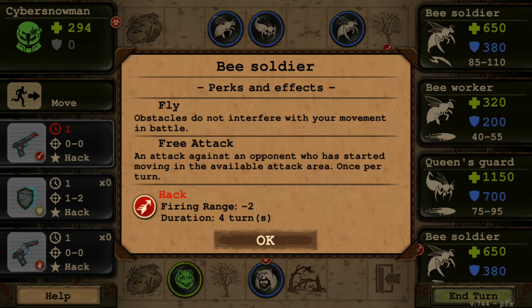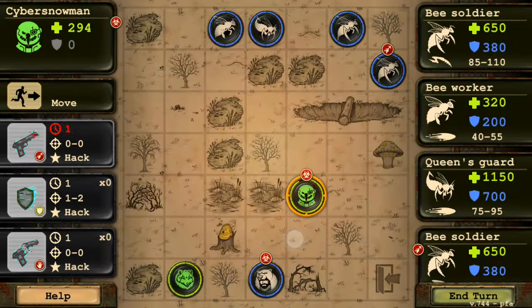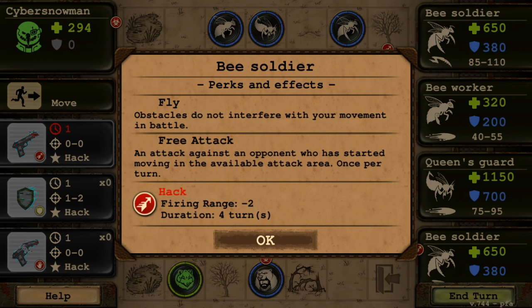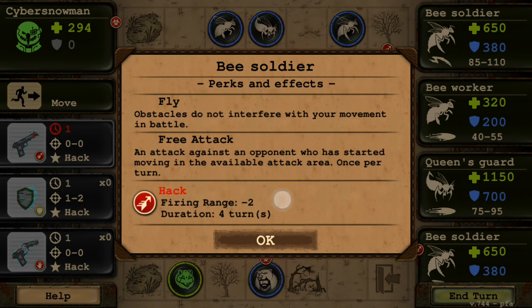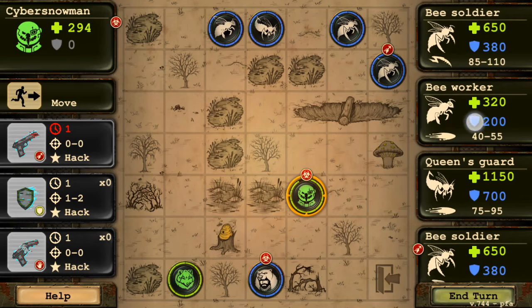The first hack will reduce the firing range by minus two for four turns - that is actually insane. The question is, what happens if it's actually a melee attacker like this beast soldier? Its firing range would already be at one or zero since it's melee. So will this affect it - will it not be able to attack, or will it still attack and this only affects ranged attacks?